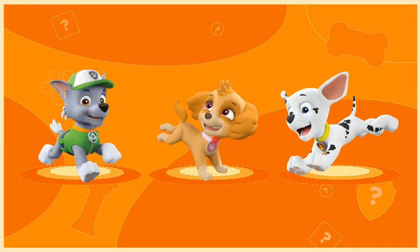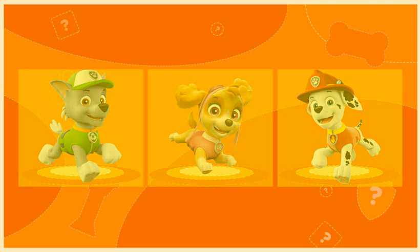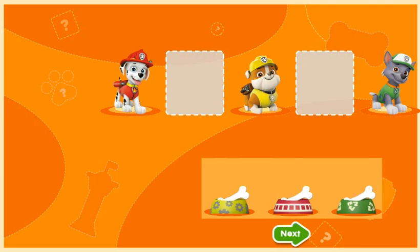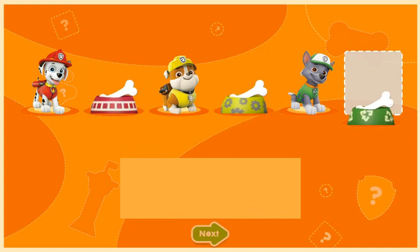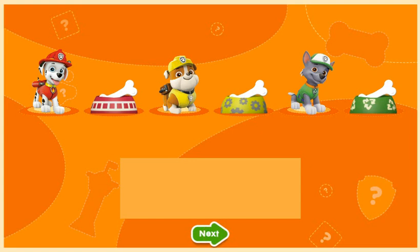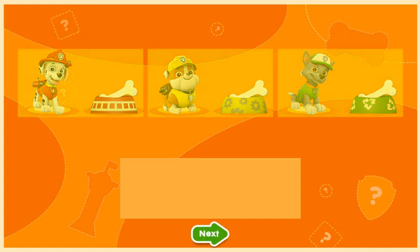Tap on Rocky, Skye, Marshall! Great! These pups are ready to go. It's time for the pups' breakfast! Drag each bowl next to the pup it belongs to. All right! You're great at matching colors.